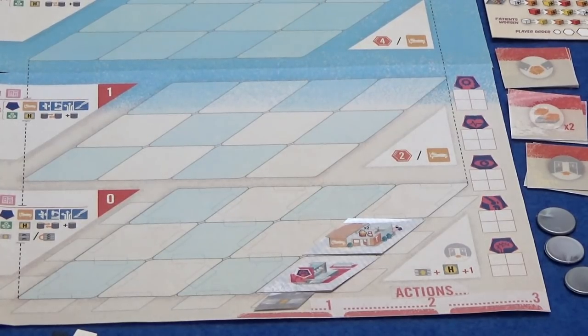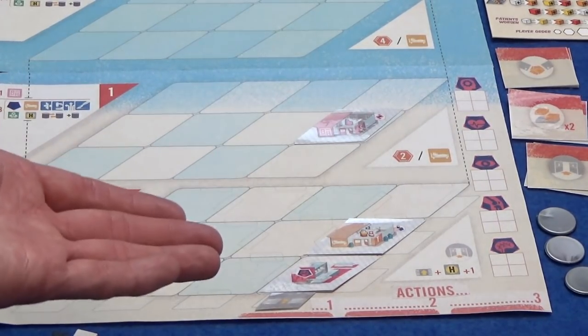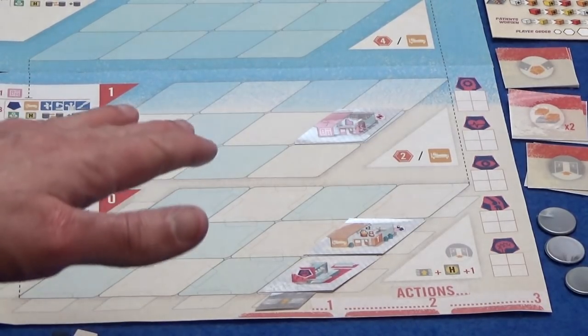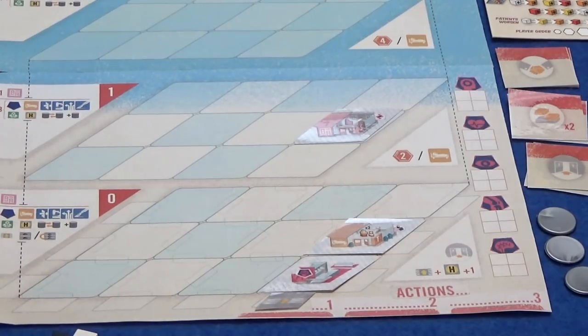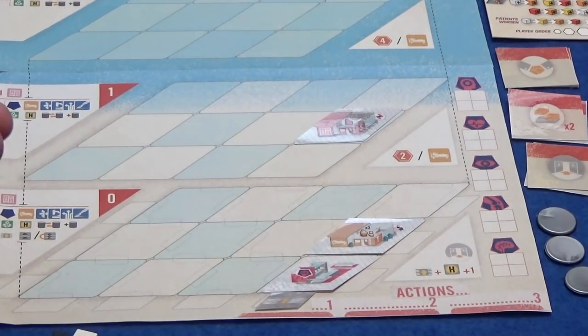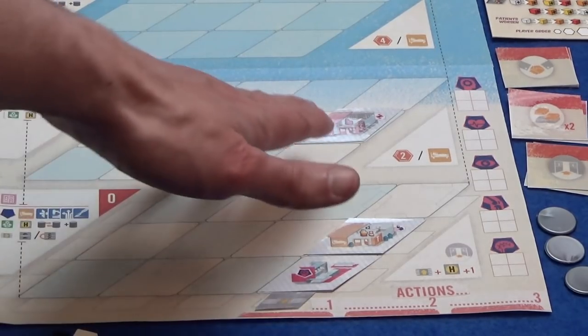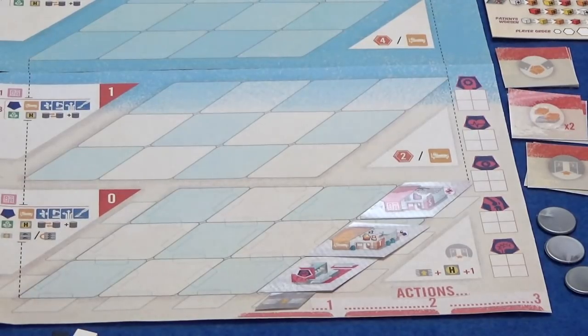You can only have one service hub on each floor of each building, but I can build multiple buildings over the course of this game — separate wings if I want. One of the big things about this game is that we are building in three dimensions. We can build up, and that's one of the ways of getting points, because treatment rooms on higher floors are worth more points, though they do cost more money. I could put my supply room up on the first floor and it would still be connected to the room below. For now though, we'll just keep it simply on the ground floor.